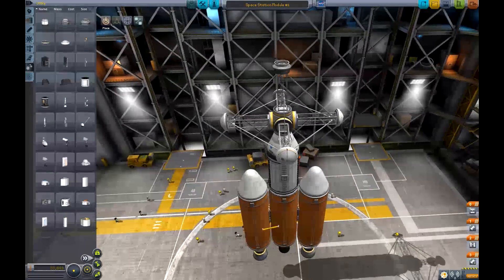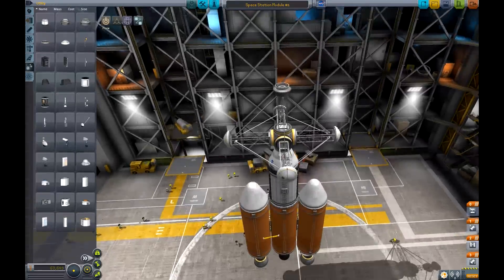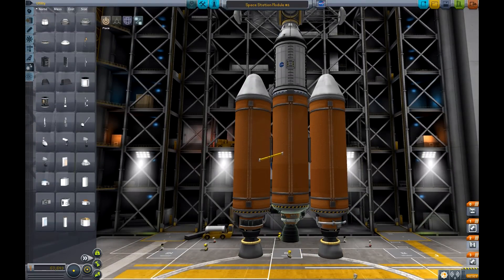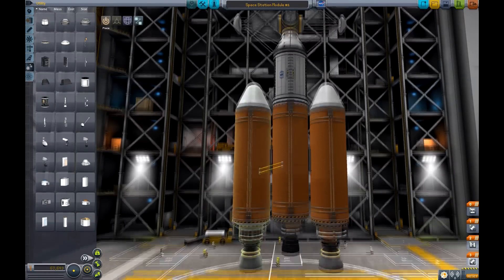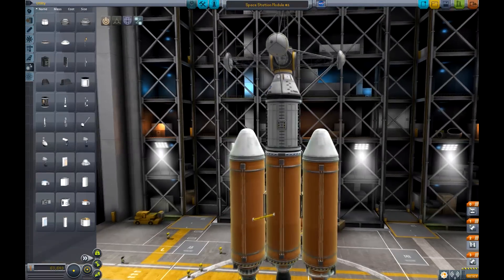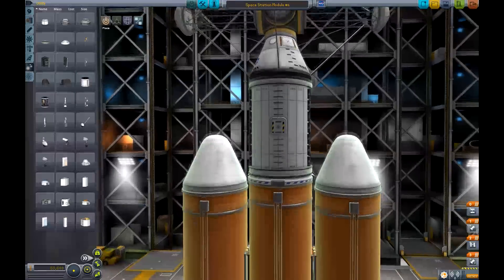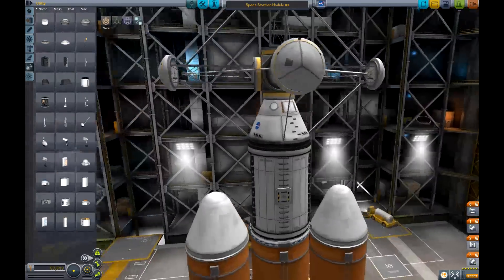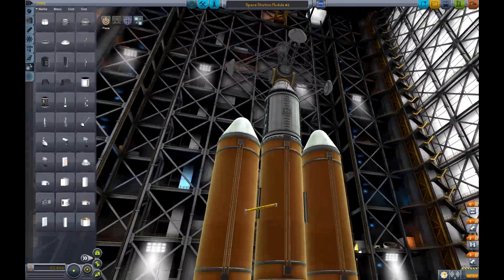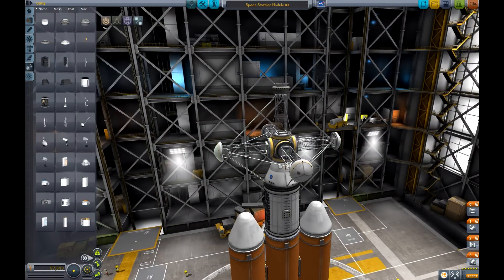Well guys, we finished building Space Station Module 1, so we're gonna fly it now. As you can see, we have three engines — two heavier ones and one lighter one for the end. These ones will drop off, then we'll go straight to this one. And we've got this Science Analysis Module, or the Research Lab thing. We have the cockpit and all of these nice extensions so that we can connect to any part of the Space Station. So when we're back, we will be flying this thing.